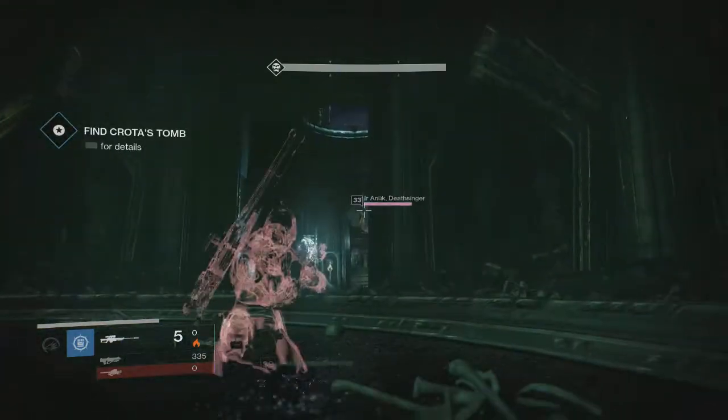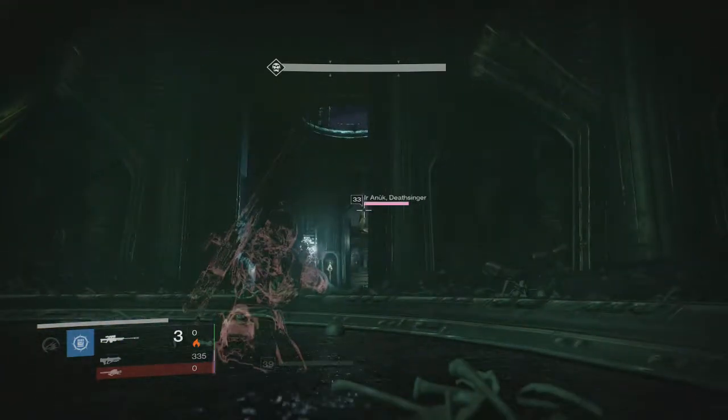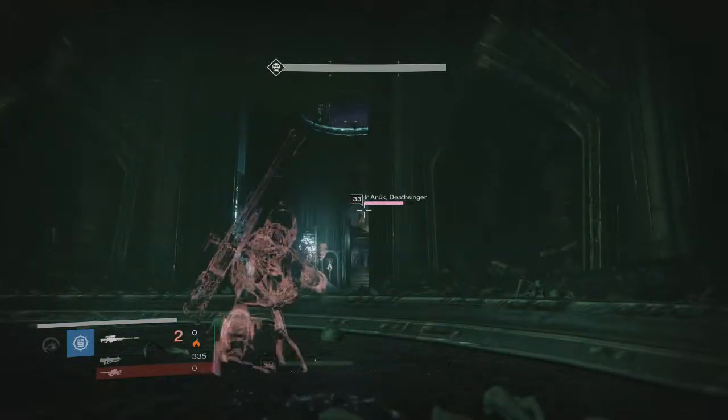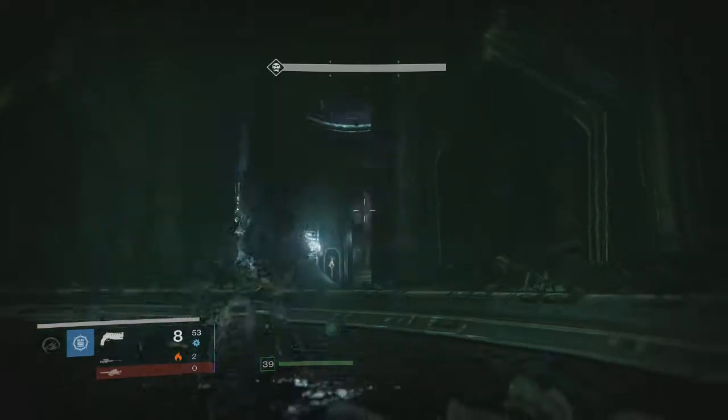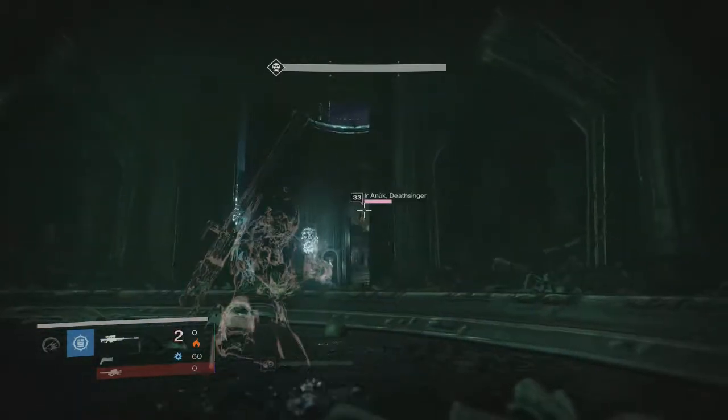If you've done the story, you have the mission — head there and go to where I go. After you do the bridge encounter, after you do all the invisibility stuff, you have to stay in the little room with the pool.